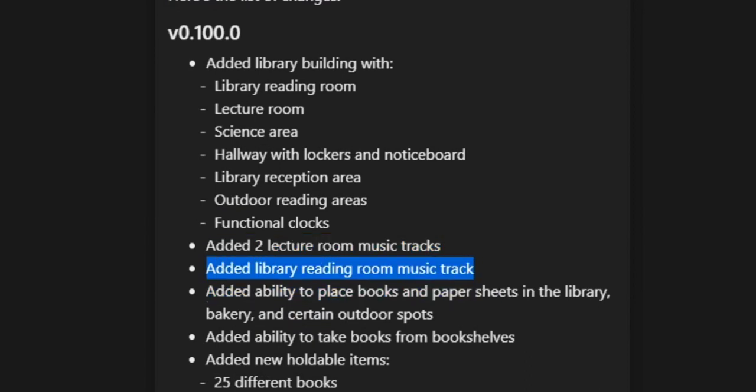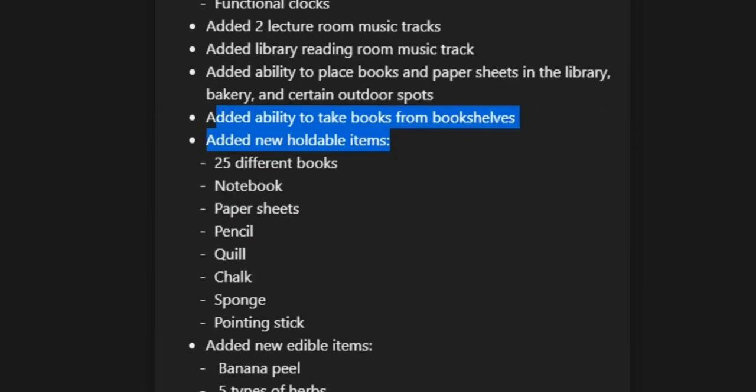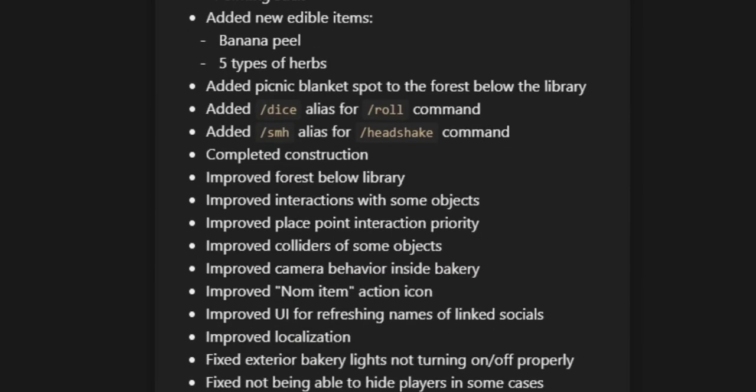Along with that, they've also added two lecture room music tracks, a library reading room music track, the ability to place books and paper sheets in the library, bakery, and certain outdoor spots, the ability to take books from bookshelves, new holdable items including 25 different books, a notebook, paper sheets, pencil, quill, chalk, sponge, and a pointing stick. They also added edible items — technically six: a banana peel which you can hold and eat, and five types of herbs. They added a picnic blanket spot to the forest below the library.